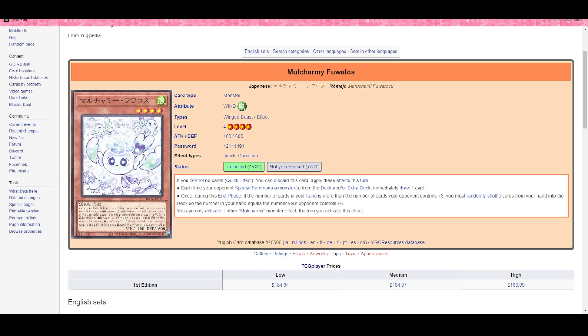So obviously the big bad himself — Mo Chami Fubalas — the second card for this archetype, and this is the big bad of the entire set. Everyone has been fearing this card, and if you can read the effect on screen you can see why. Quick effect: discard this card with no cards controlled, and for the rest of this turn, each time your opponent special summons a monster from the deck or extra deck, you immediately draw one card. Then once during the end phase, if cards in hand exceed cards your opponent controls plus six, you must randomly shuffle down to that number.